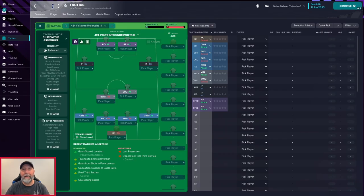Ladies and gents, welcome back to the channel. I am SefianFM and today we're taking a look at the 4-2-4 volts into under volts, assuming version 3. We did take a look at another tactic by Delicious Story — he created one called the 4-3-3 Extreme Volts. We took a look at that where Tottenham came in third, Wolves in fourth, and Newcastle in sixth.